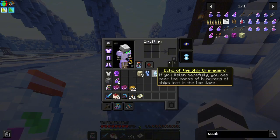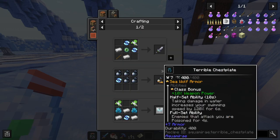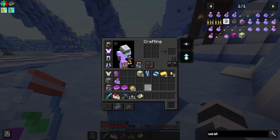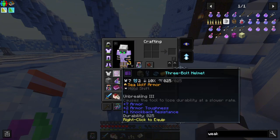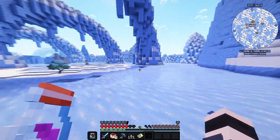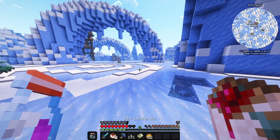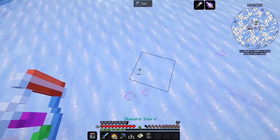I think we need to fight her a few more times, or craft the chest plate — but I'm not sure if that's the correct armor. Yeah, I think we need to fight a few more times to get the other tool sets in order to go down in the water. But I forgot how I got her spawning.